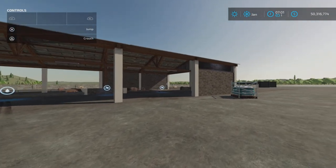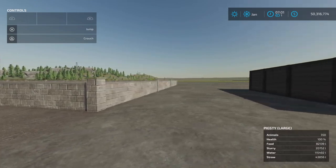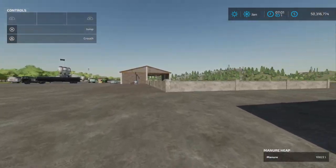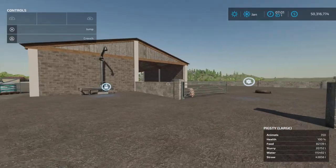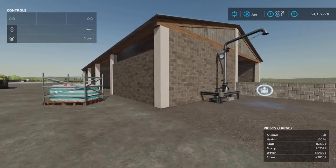We're back. Let's take a run over real quick — looks like we still have stuff there. We got 10,822 liters of manure, so it is working fine. Slurry: we got 20,000 liters — by looking at the bar, it barely ticked the bottom, so we're looking at at least 300,000 liters capacity for slurry. Water is only down a little, straw is going to last a long time, and food has plenty of capacity for the 350 animals.